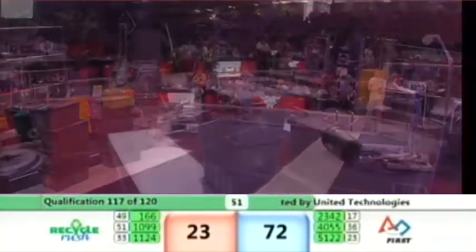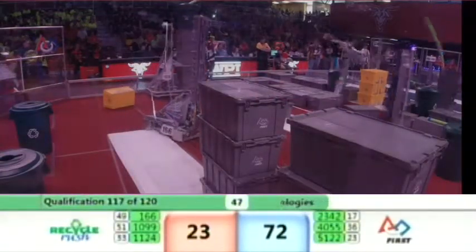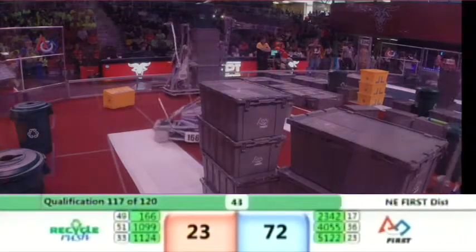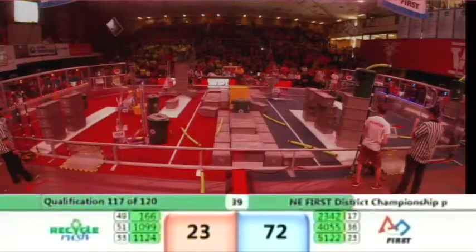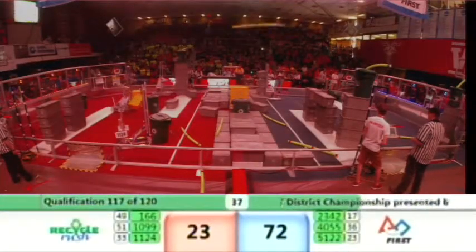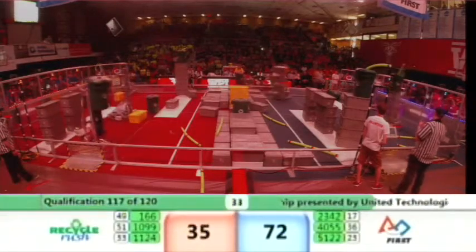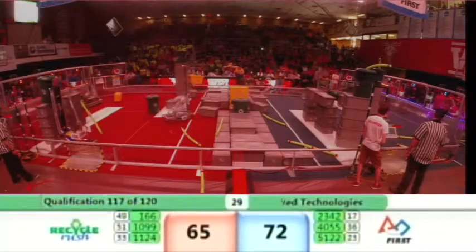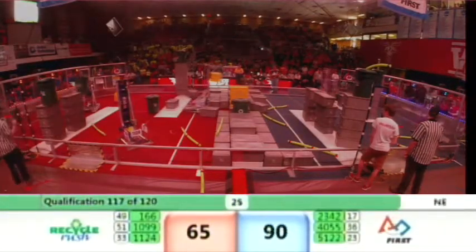Over on the red alliance, here comes a stack of six with a bin and a noodle moving ever so lovingly onto the scoring platform. More stacks working now — it's the bins in play. In the cooperation zone, Chop Shop is going to bring a tote over for cooperation to get those 40 points, and the capping has begun on the red alliance side.